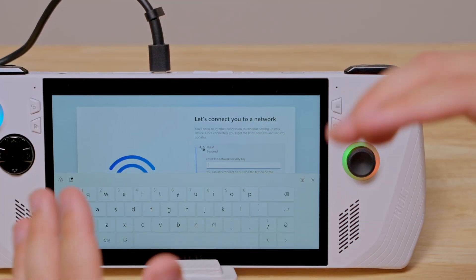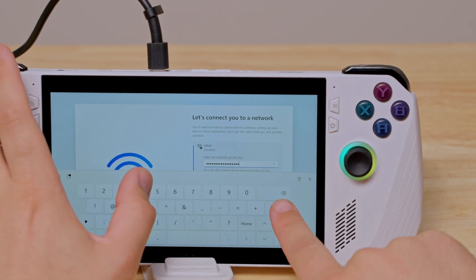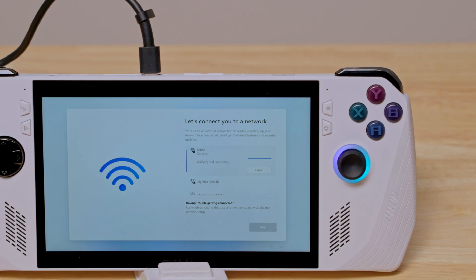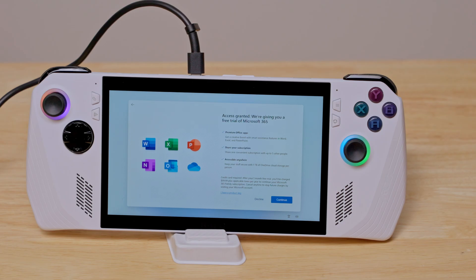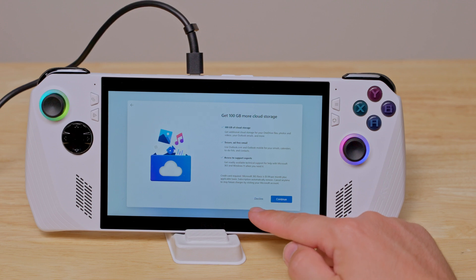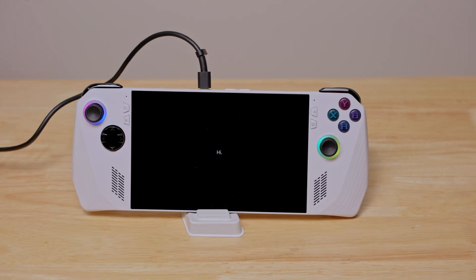My gut says ASUS has had enough time, both in development and receiving feedback from initial reveal units, to know that this is not an intuitive process. Whatever excuse of a stand is included in the box — I would have rather had documentation explaining what I need to do, so I didn't have to waste that time. Because that's a bad first impression to have on a device this expensive.